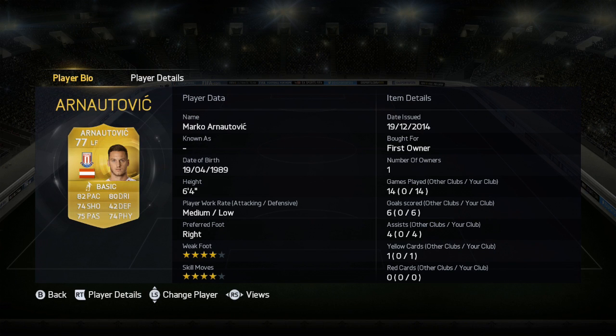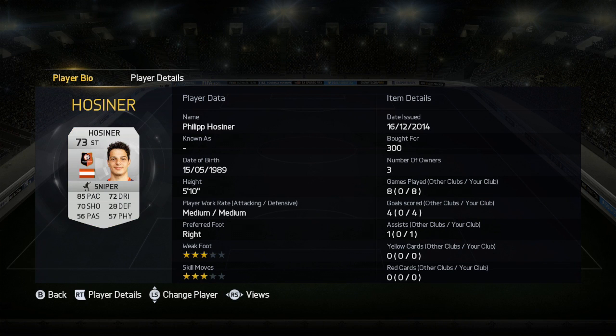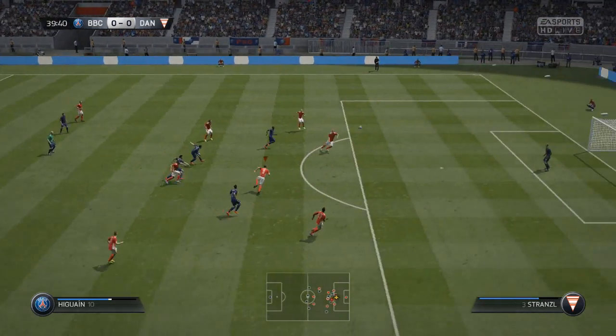Arnautovic — from Stoke — he's big and he's strong and he's got a great strike on him, but he does miss a lot of chances. His 74 shooting feels a bit like 60. Hossina — the absolute find of this side — he's got loads of pace, an absolute bullet finish, and he just runs for days. A really good striker.